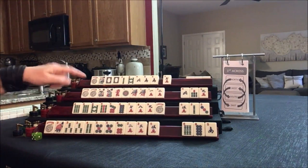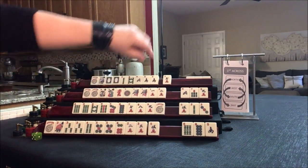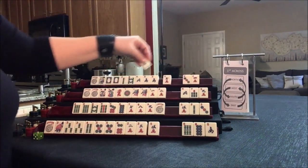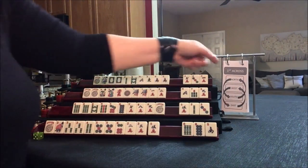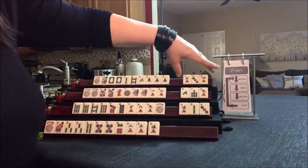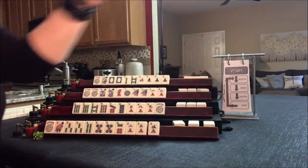We want 1s. We didn't get any keepers. We're looking for a year or wins. We have tiles to pass. So we went across — now we're going to do first left. First passes up to north, then to west, to south, and to east.